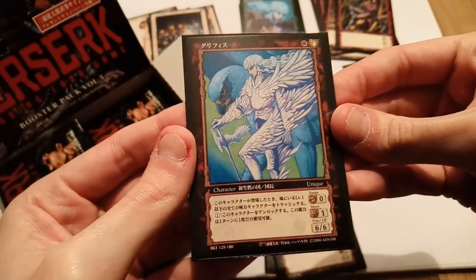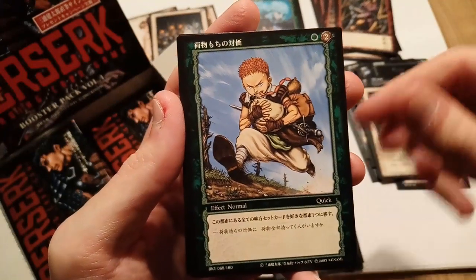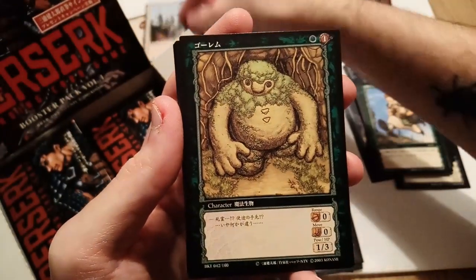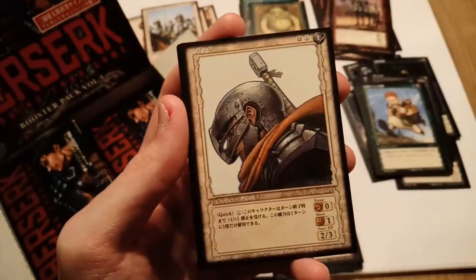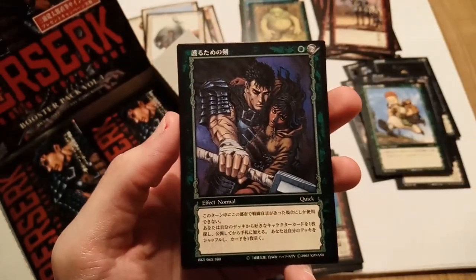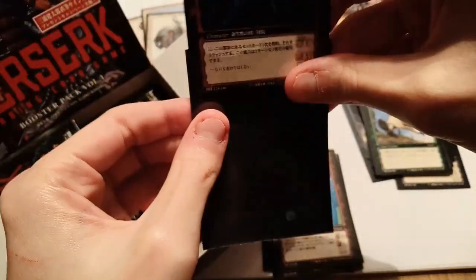We have another Rosine card — a lot of Lost Children arc cards in this set. We have a troll, Isidro running off with the sausages and other food, one of the golems, and the uncommon Locus card. Oh man, please give me that rare Locus card — it's such a sick card. We have a lottery card, nostalgic Guts, Guts and Casca, and then the rare — it's another Griffith rare! Wow, is this going to be a red rare box?